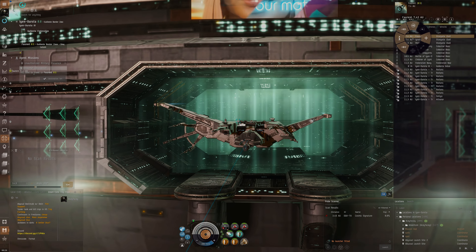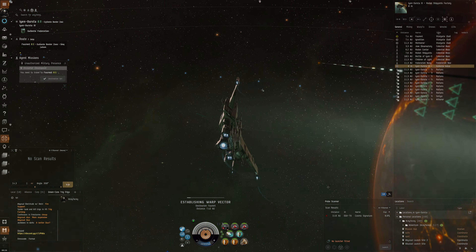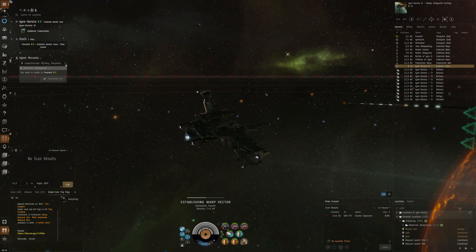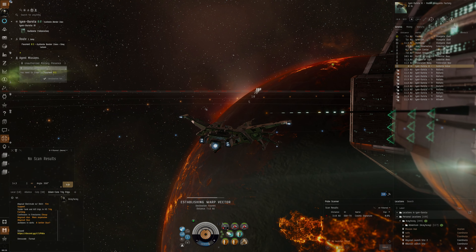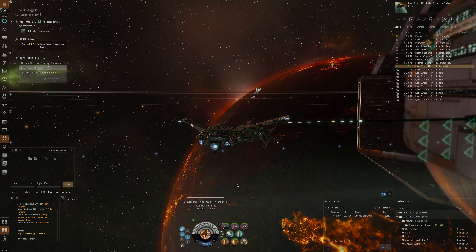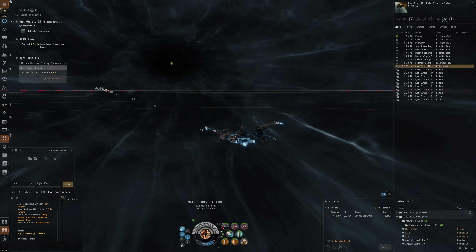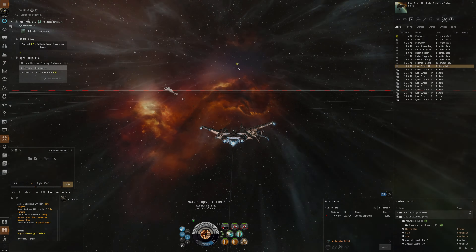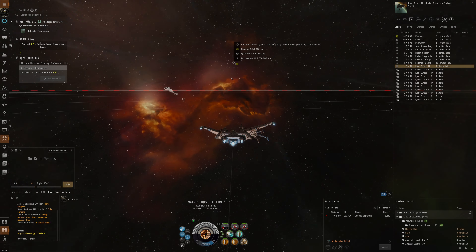It used to be that you could actually do L4 missions in alpha clone — I think it was 2019 they made a change. The reason was that L4 missions in general are very static, almost always the same, very easy to plan out. You can do them in high sec for decent income, in very cheap ships. I think there were quite a few botters who exploited that, contributing to them being removed from alpha clone status — you could just make unlimited alpha clones and do as many missions as possible.